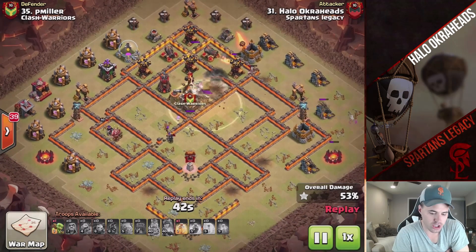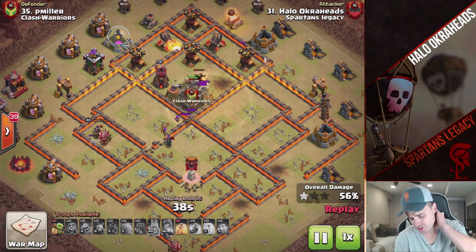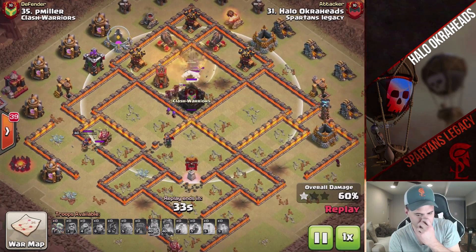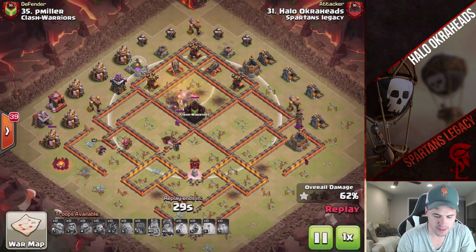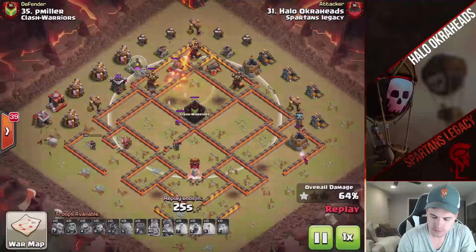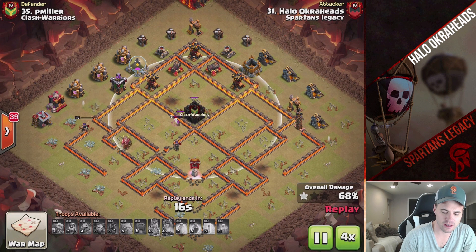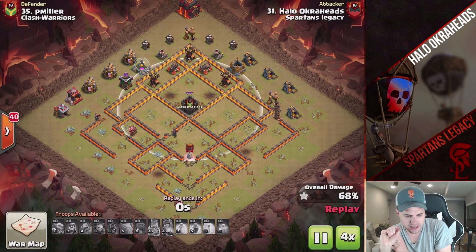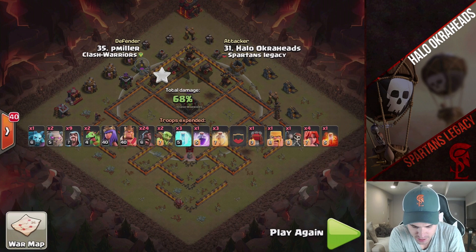My initial goal was for the queen to use her ability and for my ram to actually break the CC compartment, but that didn't end up happening. Very good spring traps — lost all my hogs to springs, and it just failed. All because of me failing to put the baby dragons next to the teslas with wizard backup, and having that deep CC.